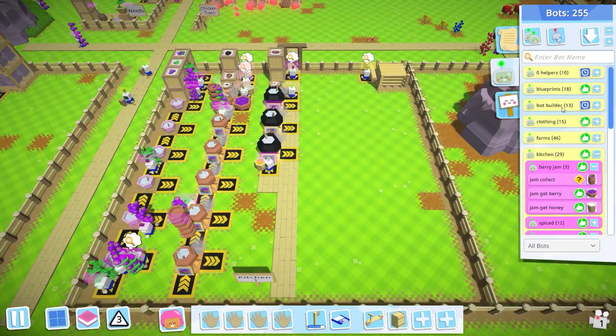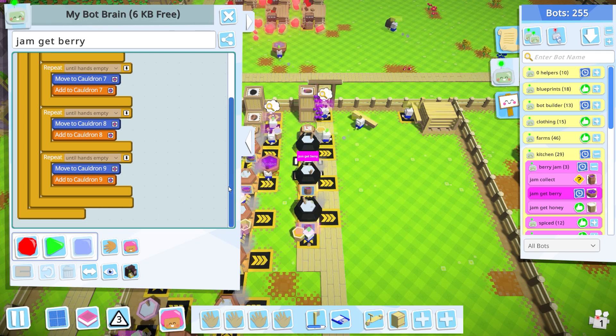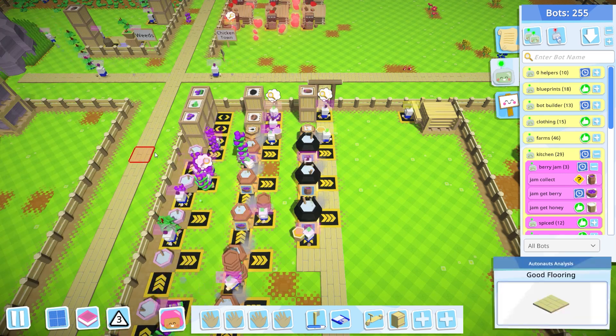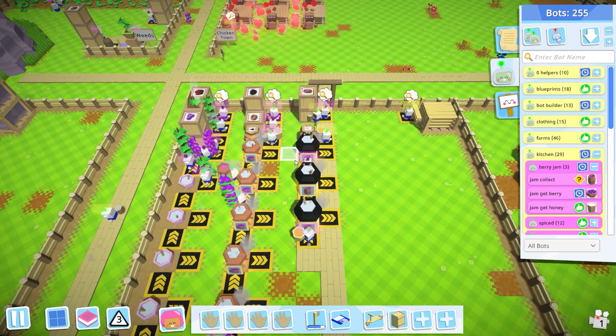Alright, we're making berry jam. I have a couple bots doing it. The bot gets the berries — he just takes from his stewed berry storage until his hands are full, which I think is only one anyway, and then moves to each cauldron and puts it in. He'll do the first one until his hands are empty, but he's allowed to skip it, so if the cauldron's full and he can't add it he'll just move on to the next one. Right now I only have one bot doing it, so the likelihood of him getting past cauldron seven is not very high. But once we have multiple bots doing it, we'll probably get all three cauldrons going. I don't think we're producing enough berries to supply three cauldrons anyway — so I'm just kind of future-proofing at this point.